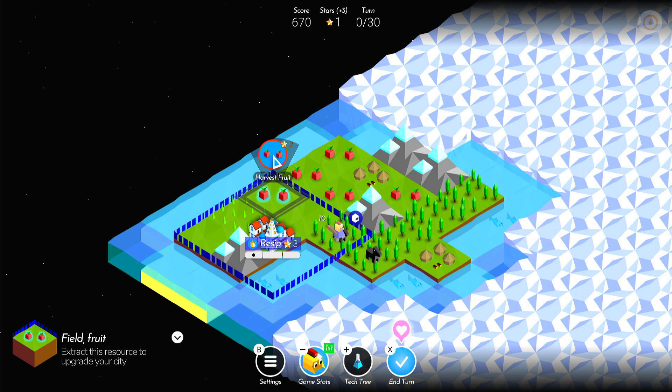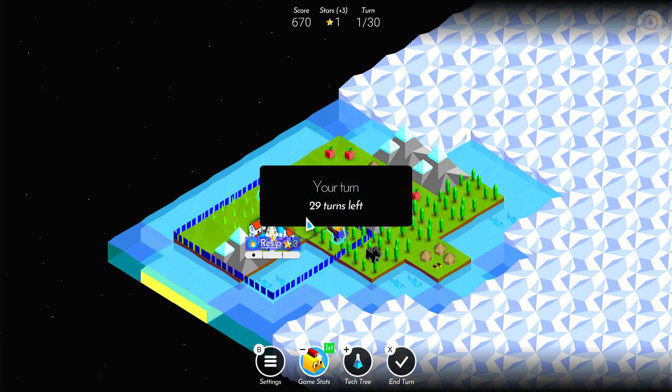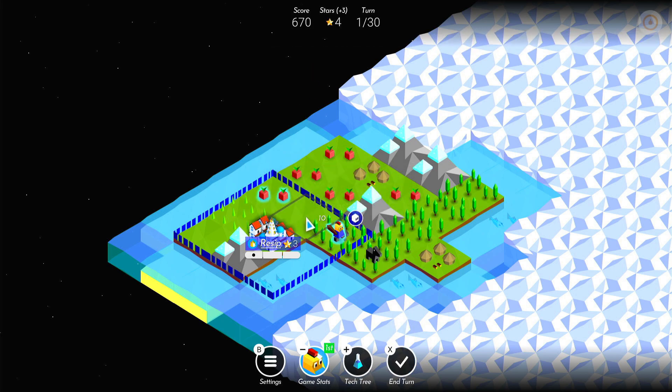So we have to basically end our turn by pressing X. The controls are really well thought out — obviously this comes from PC and mobile where a mouse and touch screen would be quite easy to use, but they've also really mapped the controller scheme nicely. So we ended our turn, we're now on turn one of 30 as it's confusingly shown at the top, and we've now got those plus three stars back — so we've now got four stars to do our actions with.